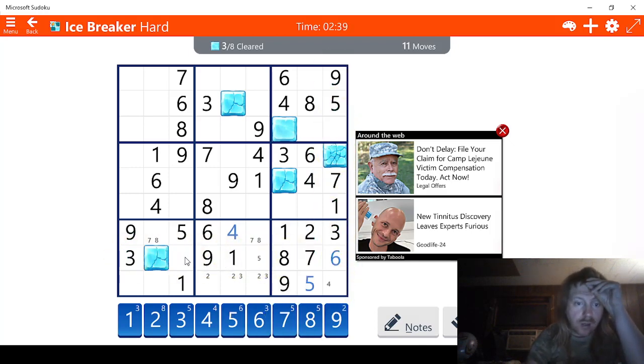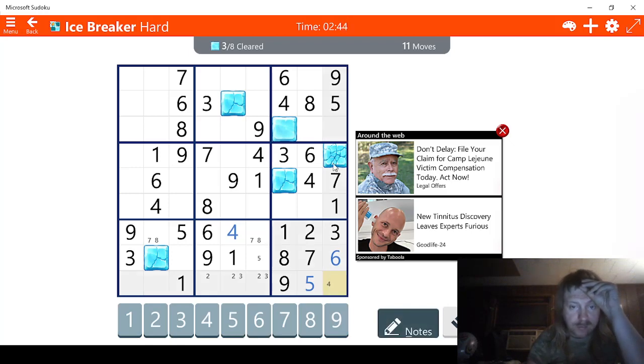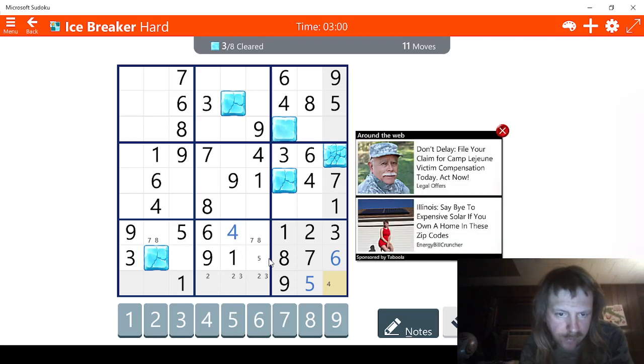There we go. Let's go to another mode. This is a 4, so we already know that. All it does is hit that, though, so that's kind of not going to work. What's missing along here? 1, 2, 3, 4, 5, 6, 7. Maybe 7 is missing along here. 8. I'm not sure what's missing from along there, so I'm not going to mess with it.